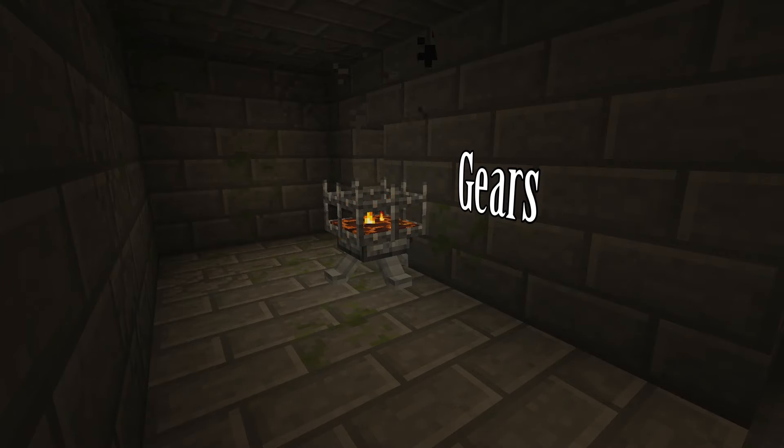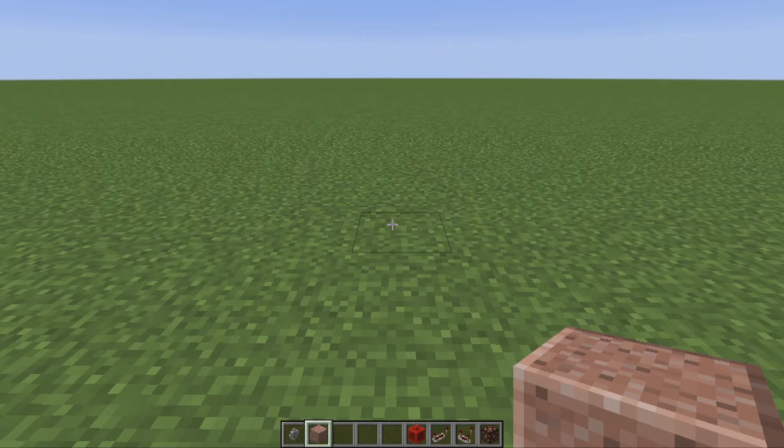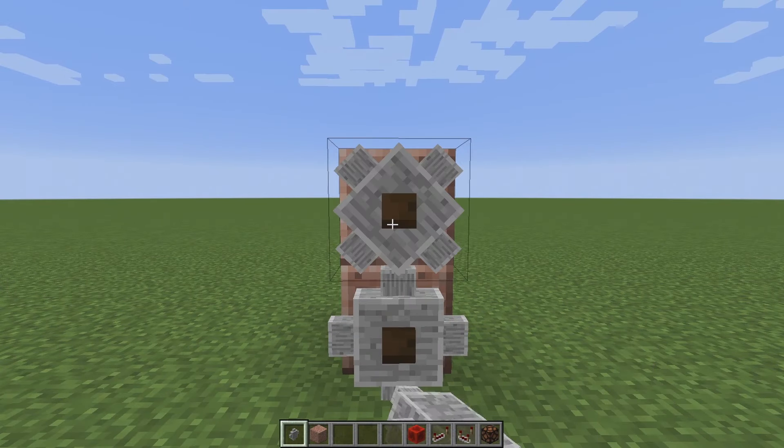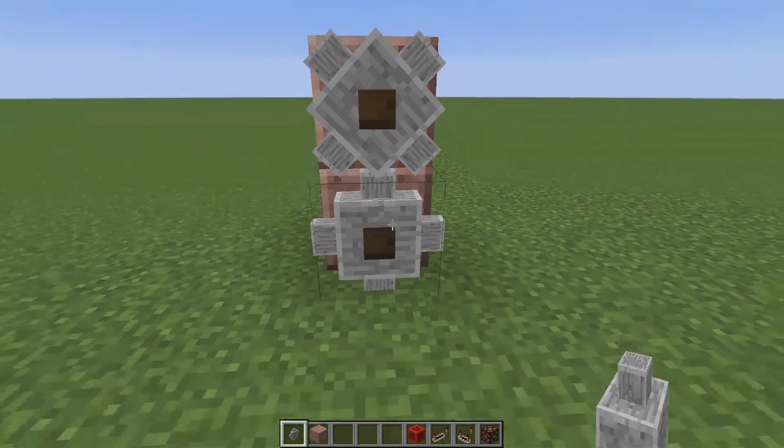The Gear. Gears are a redstone circuit block used to transmit signals across long, vertical distances. Gears must be placed against a solid vertical surface.